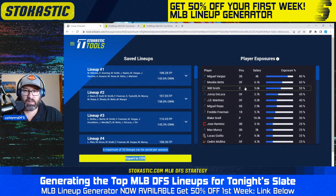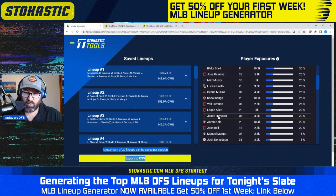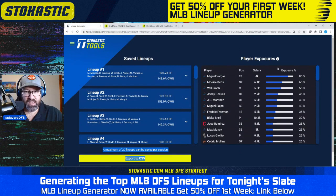In those first 20 lineups, I got to 80% Miguel Vargas, 60% Mookie Betts, 55% Will Smith, 45% Johnny Leducat — just tons and tons of exposure to the Dodgers. My top one, two, three, seven projected exposures are all Dodgers offensive players. Max Buncey and Jason Hayward not far behind either, still at 20% Jason Hayward. They're just getting a ton of the Dodgers in these lineups. They do look good in the top stack tool — 24% chance of being in the top stack at 21% ownership in Coors — can't ask for a better spot for these Dodgers bats.